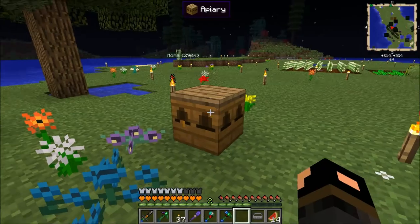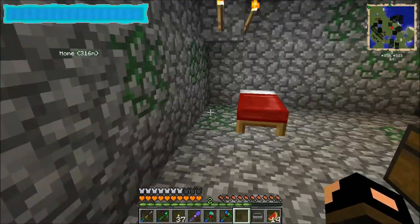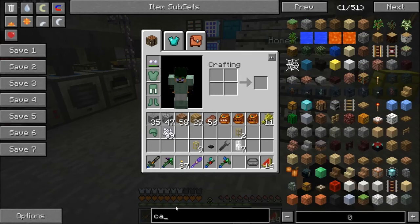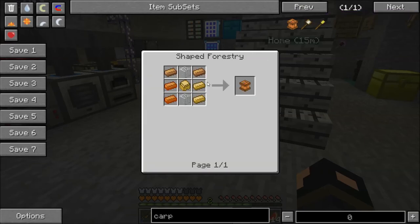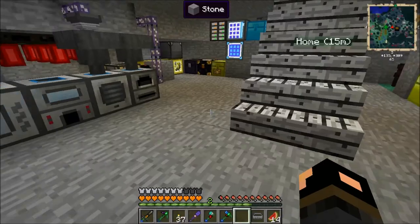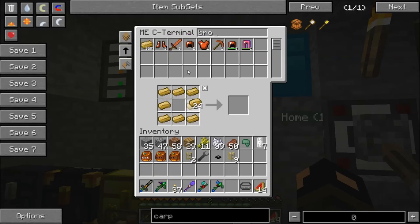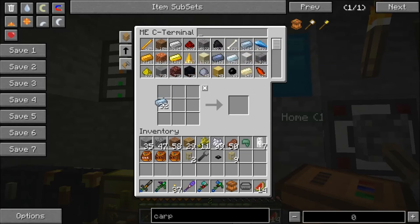Now the other ones I want to work on are these diligent bees. What I want to do real quick before I get them all taken care of is set up another carpenter. Okay, so bronze, bronze - and this is the tin, okay.